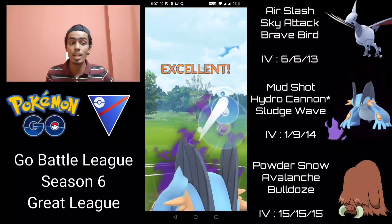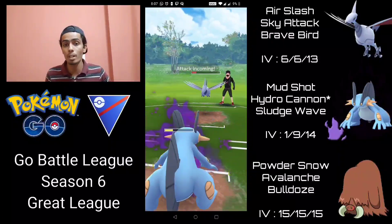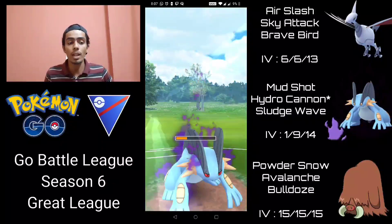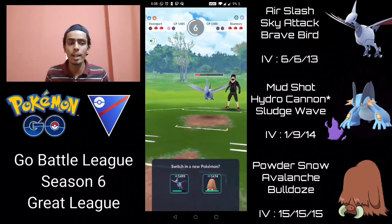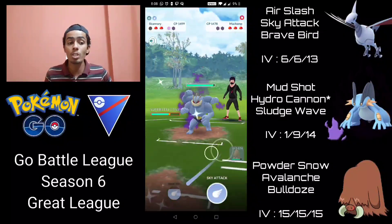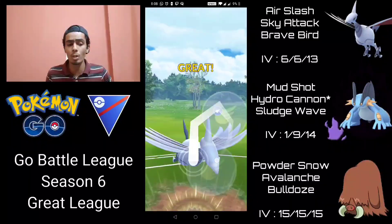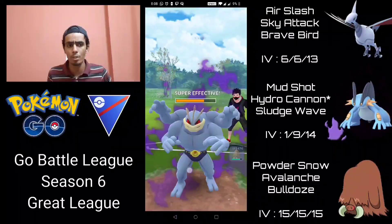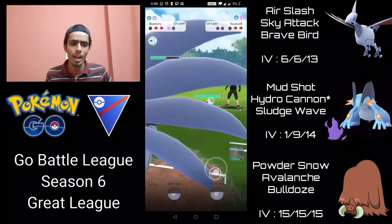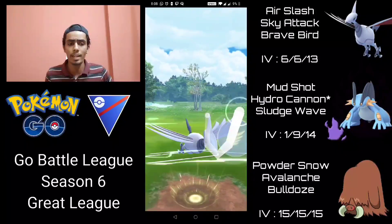They shield the second Hydro Cannon too — perfect, they're now shield-depleted. I let Swampert go down and come in with Piloswine to farm down the opposing Skarmory. They switch into Shadow Machamp instead — no more shields for them. I go straight for Sky Attack on Skarmory, and Shadow Machamp is an absolute glass cannon so Sky Attack one-shots it despite the nerf. They have Azumarill in the back — I go for Sky Attacks and shield an Ice Beam to protect Piloswine from going up against that Azumarill.